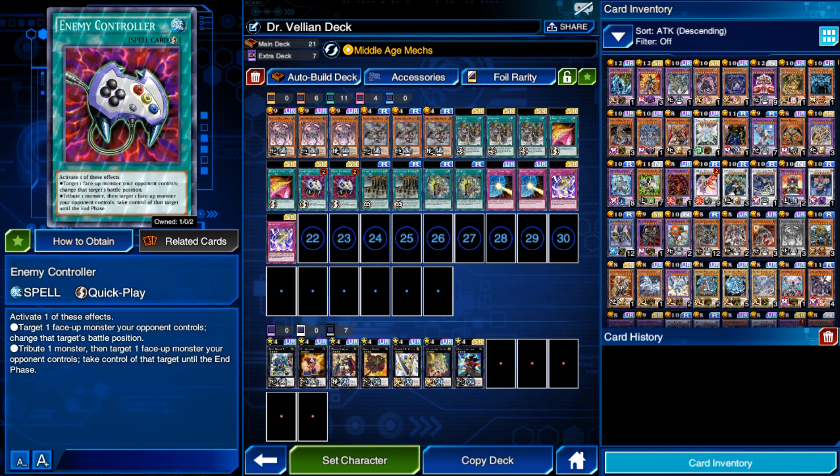We're also playing two Enemy Controllers. This is very much an OTK-style deck, so in the event that I get out both Ancient Gear Wyvern and Reactor Dragon and that's not enough damage, we can always use Enemy Controller — sacrificing Wyvern to take over the opponent's monster and push for game, using Reactor's attack first to destroy any back rows. You can also use it as a quick spell to change your opponent's monster's position for added protection.